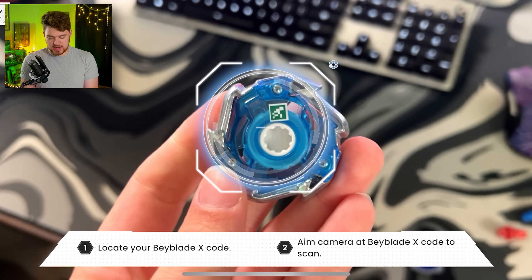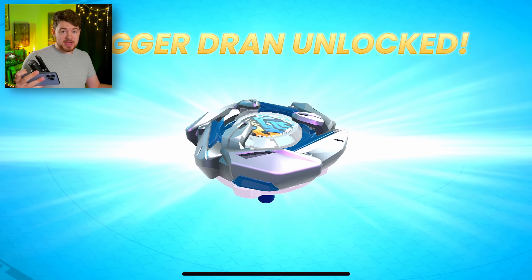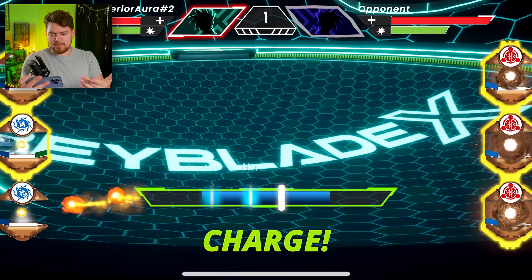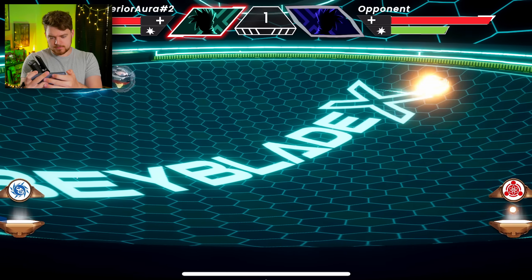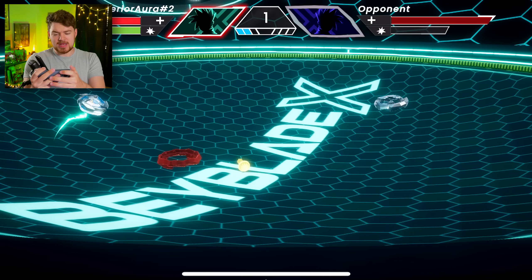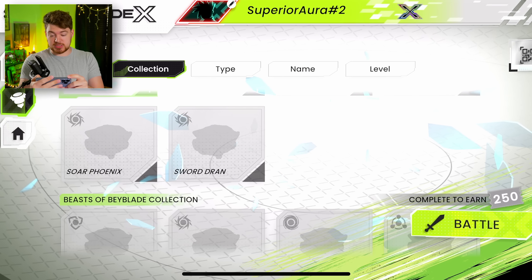Let's scan again — we're going to scan Dagger Dran just because I feel like it. Now we have more parts; we have Dagger Dran. We have Rush — Rush might be a good part, I don't even know. Is there going to be a Beyblade app meta? How does that even work? We battled a couple of times and we haven't seen any extreme finishes yet, which is interesting.